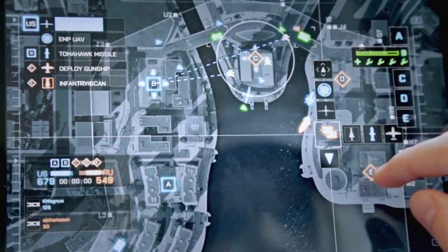Let's check out the tools available. The user has selected tanks on the right side of the screen and has options: infantry scan, deploy gunship, tomahawk cruise missile, EMP UAV, and scan UAV. So you've got different reconnaissance and attack tools. It's neat to see the AC-130 linked to commander mode — keeping it out of the hands of players as more generalized artillery support should make it a less overpowered tool that people will rage about less.